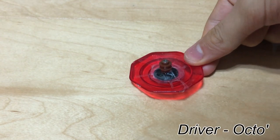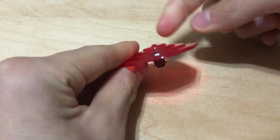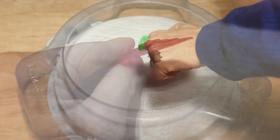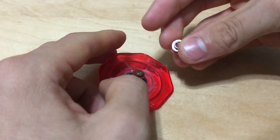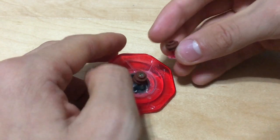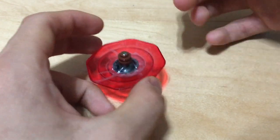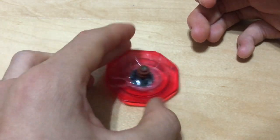Meanwhile, the Octo Dash Driver has the same shape, but it's bigger and this bottom point here protrudes much farther out. So it'll act more like a unit type. Originally, I had the same method where you just put the stud with hole inside the thing, but it just broke off. So I had to use this ugly looking method instead, but we'll move on to the next driver.